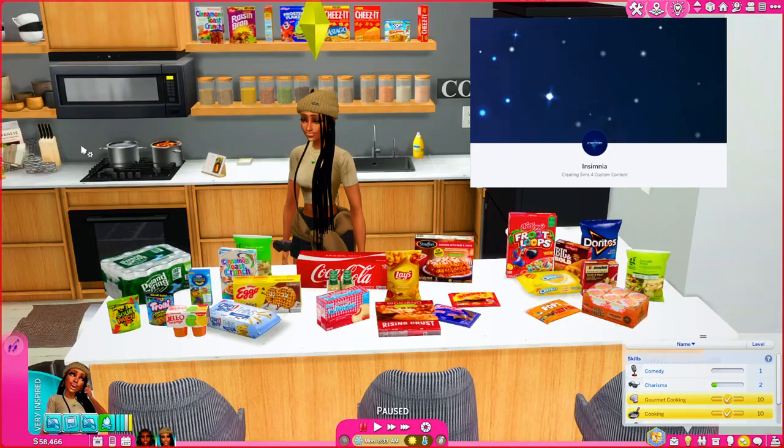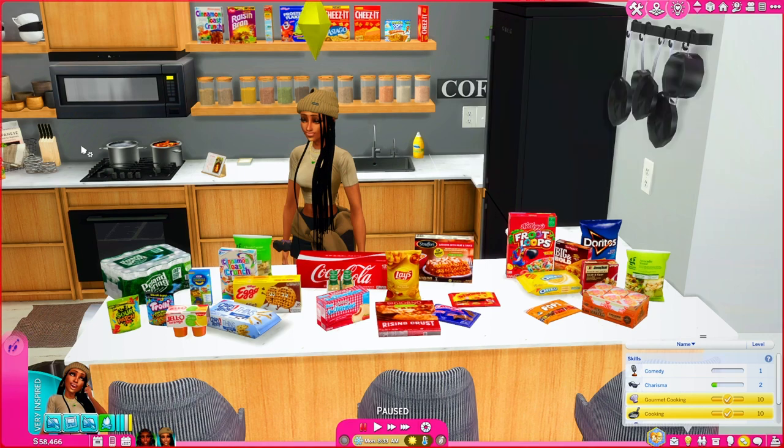Next up we have Insomnia. When I took a deep dive into custom content related to food, Insomnia was the first person I ran into, and I am in love with Insomnia. Everything that y'all see sitting on this counter is edible — down to the candy, the jello, the cookies, the Eggos, the water, the Starbucks frappuccinos, the chips, the Oreos, the noodles — everything period, point blank. Insomnia is also known for making realistic restaurant food, down to Buffalo Wild Wings, Chick-fil-A, Steak 'n Shake, Subway, Olive Garden, Red Lobster.